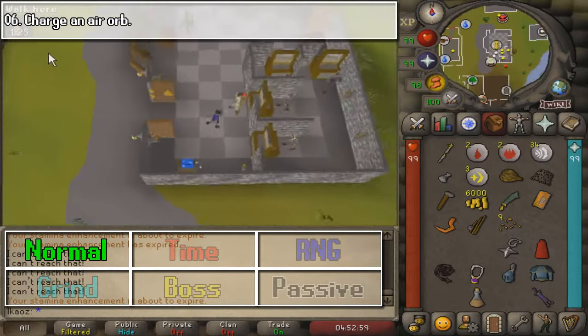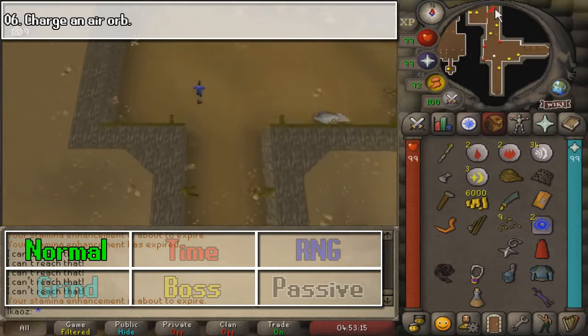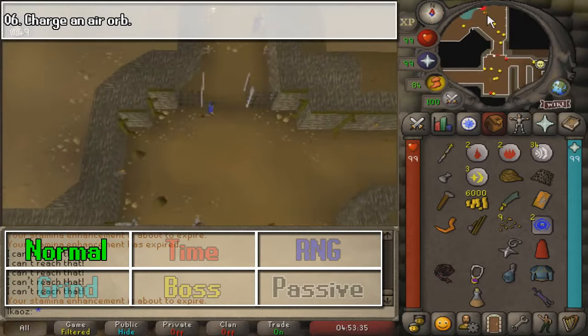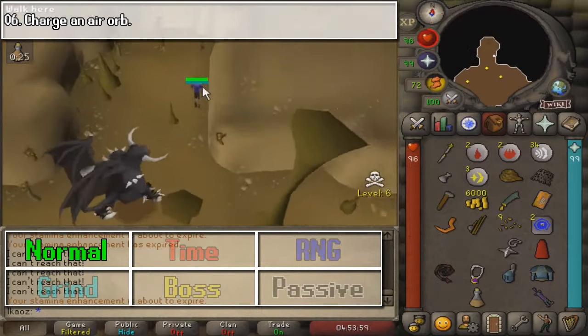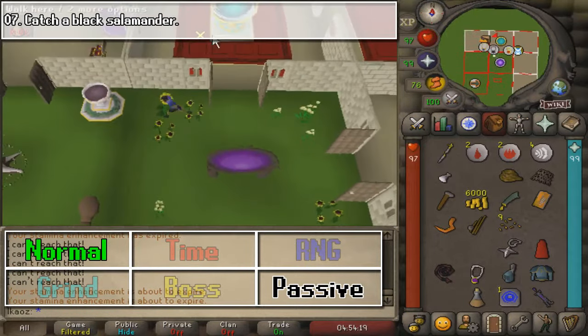Here, we are going to charge an Air Orb. We need to go to the Edgeville Dungeon and go all the way north, near the Black Demons. In a few seconds, we are going to climb a set of stairs right about here, and once you do that, use your spell on the Obelisk, and that should be it.